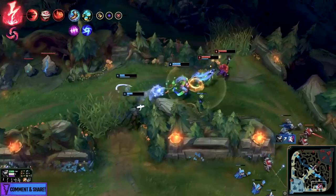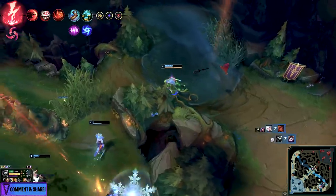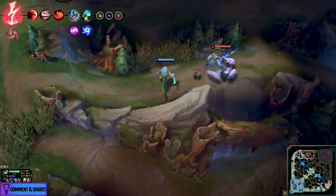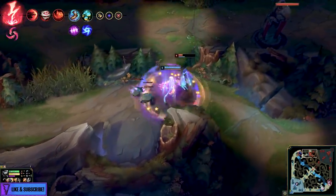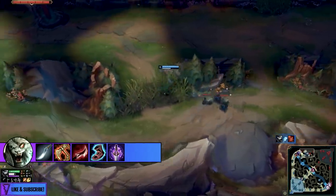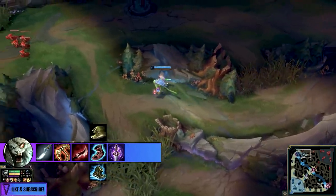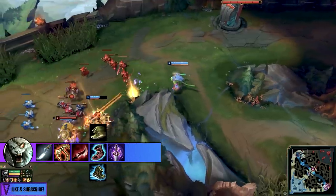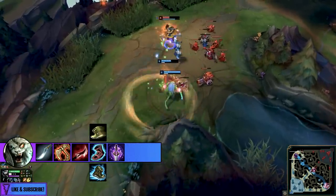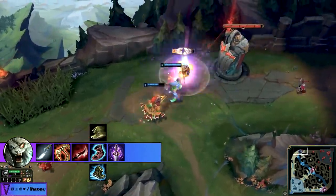Then you have Boots of Speed and Future's Market for a bit more utility — you get more movement speed from the magical boots, and Future's Market lets you get those items even sooner than you otherwise could. As soon as Rengar completes that Duskblade, the sooner you have that item spike to synergize with your ultimate. Rengar has a lot of diversity in terms of how he can be built and played.